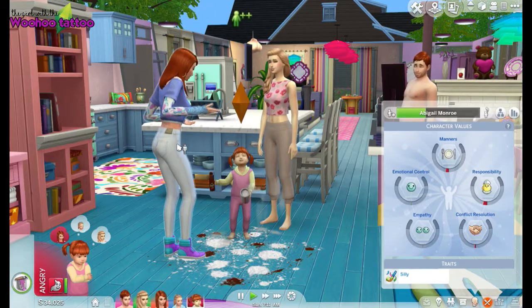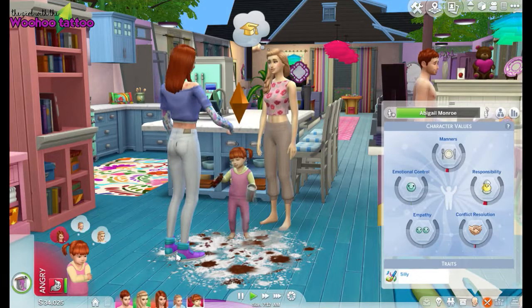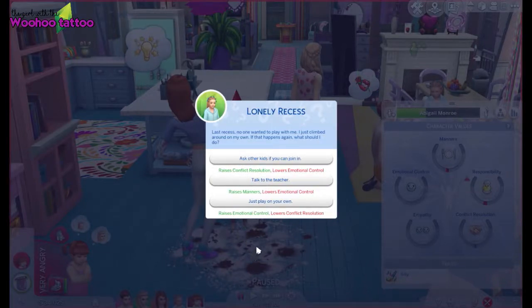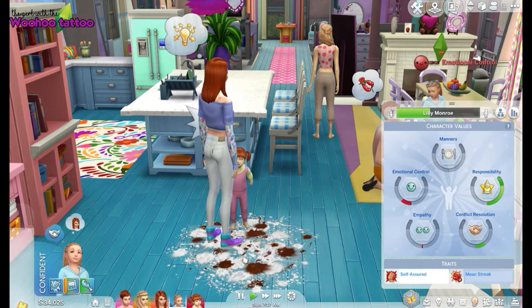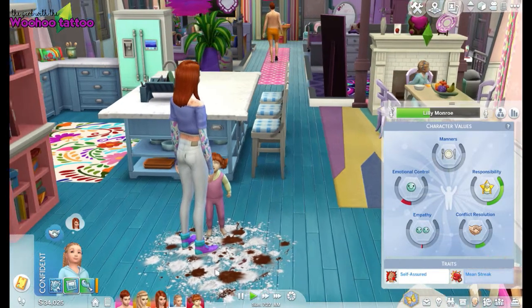Michaela has a pop-up — looks like she's got spots! She asks: 'School is stupid, I should just be able to start working or living life — can I never go to school again?' The response: 'School teaches important things.' Her responsibility actually increased. Maybe she should get a job. Now we're getting some advice from Lily: 'Last recess no one wanted to play with me, I played around on my own — if that happens again what should I do?' Let's say ask other kids. That increases conflict resolution — but she's on a mean streak so chances are she'll probably be nasty.